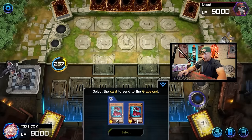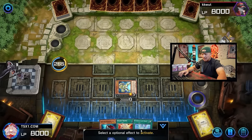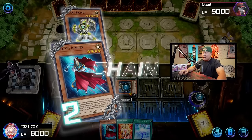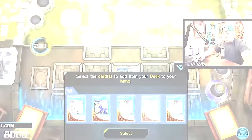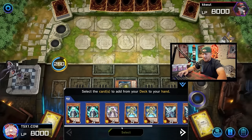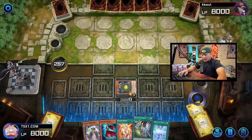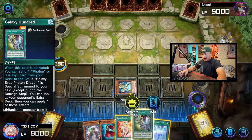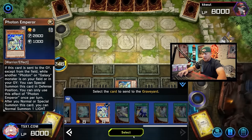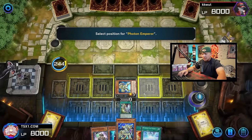We activate Galaxy Soldier's effect, sending Photon Jumper to the graveyard to summon Galaxy Soldier. Galaxy Soldier activates Chain Link 1, Photon Jumper activates Chain Link 2 — this can get Ashed but we already have Trance in hand so it doesn't matter. Jumper searches Galaxy 100, which is amazing. Galaxy Soldier searches Galaxy Summoner from deck to hand. We activate Galaxy 100 to dump Photon Emperor to the graveyard. Photon Emperor summons itself, and we gain an additional Normal Summon.